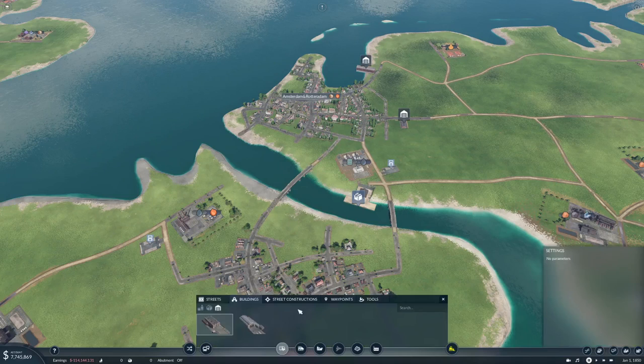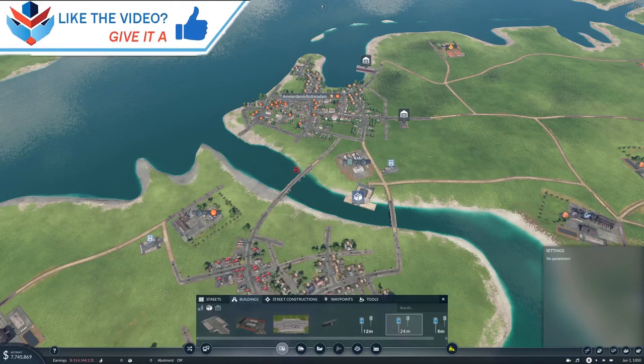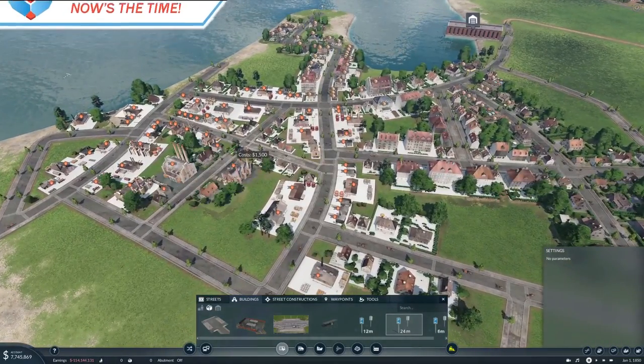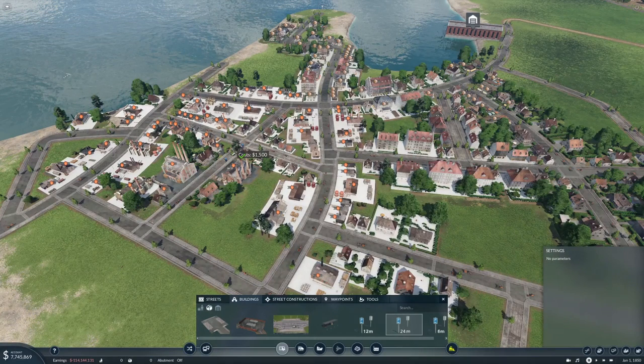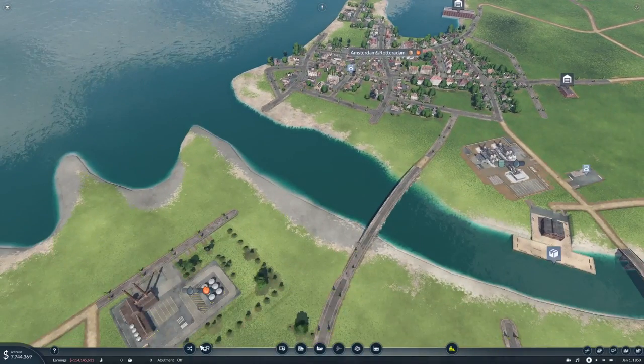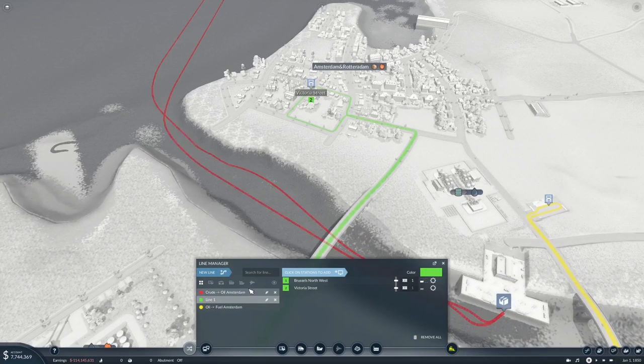The oil fields are over here and we basically cover all of them with a stop right there. New line from there to there — this will be 'Fuel to Amsterdam.' I think that'll work nicely.